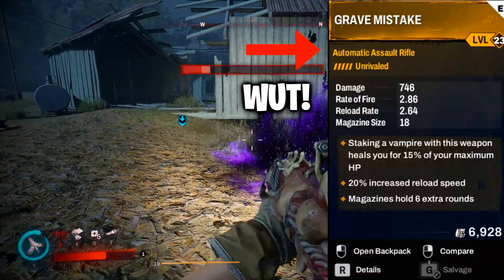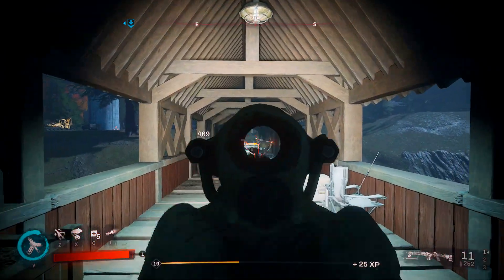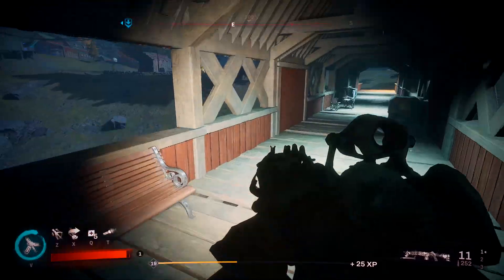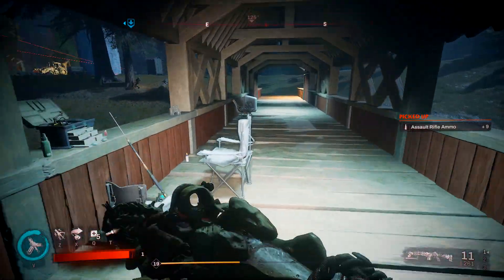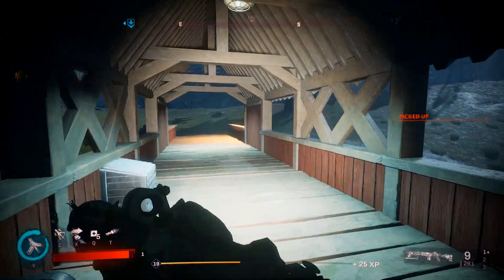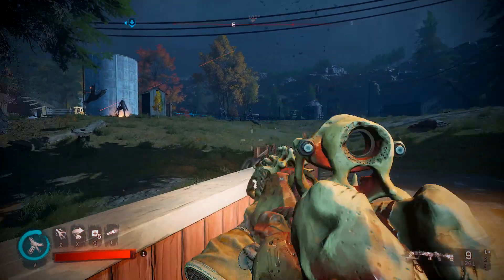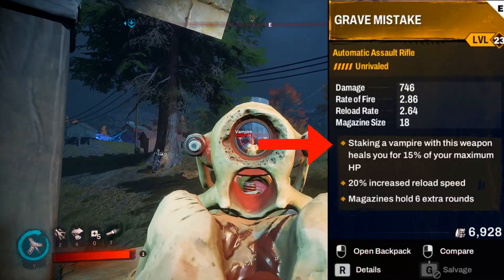Now, the weird thing is it says that Grave Mistake is an automatic assault rifle — it's not. It's semi-automatic, unless we've changed up some terms recently. So that's a little weird, but the Grave Mistake that I have, I have to click every time I want to shoot a shot, so it should be semi-automatic.